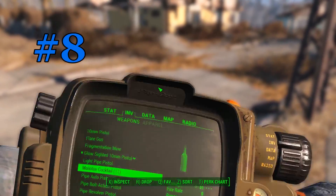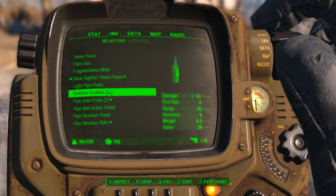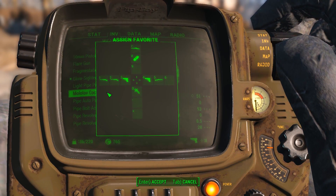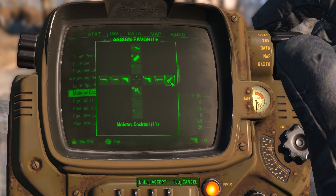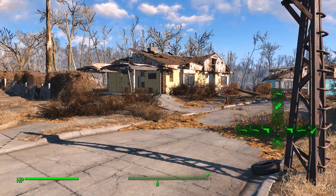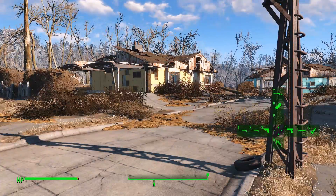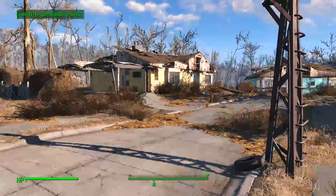Number eight: use the quick slot and favorite feature. You can do this by going into your Pip-Boy and favoriting a specific item — on PC that's done with Q — and placing it in the desired slot. When you're out of the Pip-Boy, press F to view all your favorites and then press the corresponding number or button to equip that item.